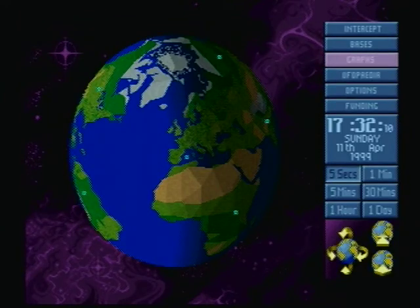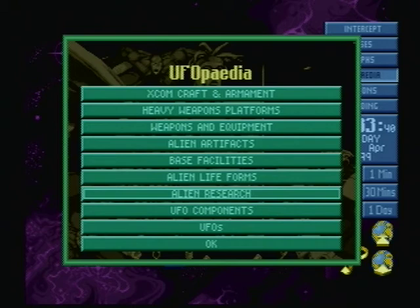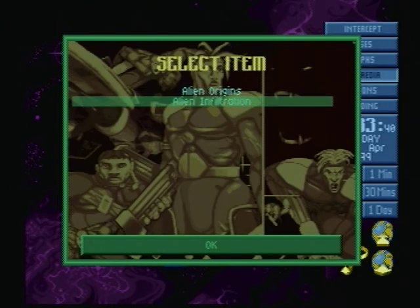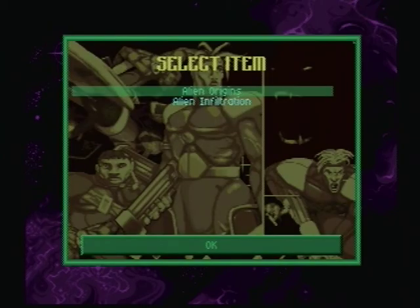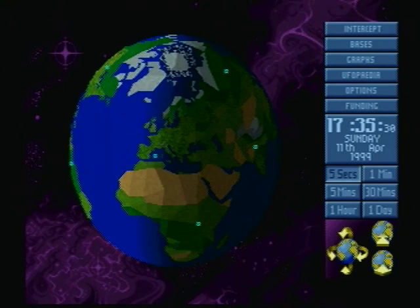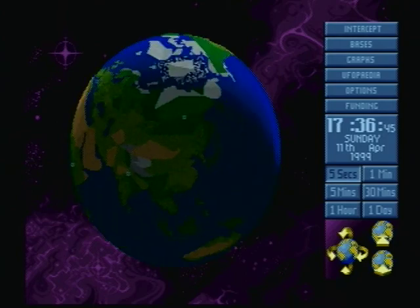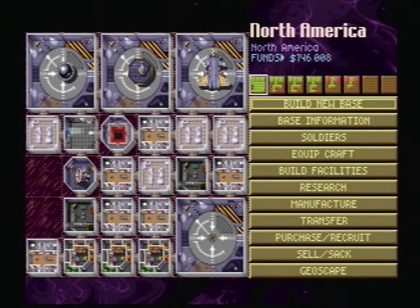My main goal, and why I exploit so much, is to prevent an alien infiltration mission. If we go into alien research, we can get information on what those missions are. Basically, they send out alien spaceships to a general area and strike a deal with one of the governments, cutting your funding — certain countries will no longer fund you. I believe it's a permanent loss, though I've heard rumors countries may start funding you again if you start doing well. I try to prevent that at all costs, which is why I exploit as much of the game as I possibly can.